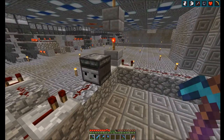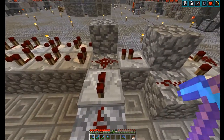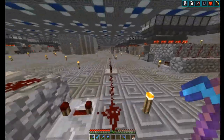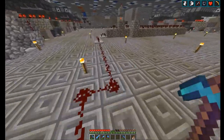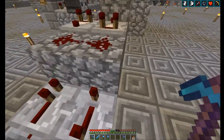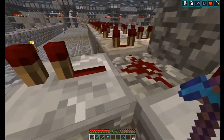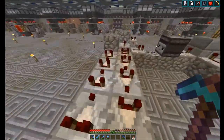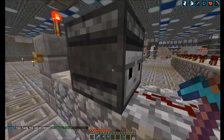I believe I've said this in the past and I'll say it again: observers are the best block in the game in my opinion. What I have here is hooked up to a redstone clock, which is also hooked up to the other mob farm over there. It comes through and gives a one-tick pulse, which I've extended out here into this mini pulse extender, which then fires up this huge pulse extender, which fires this repeater, fires this redstone, and feeds into this observer.